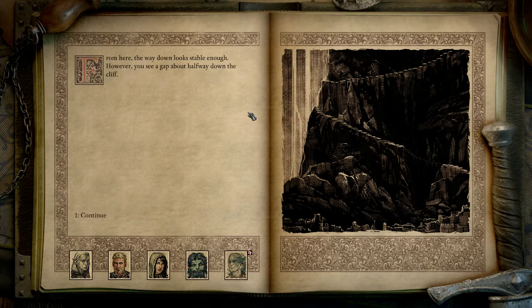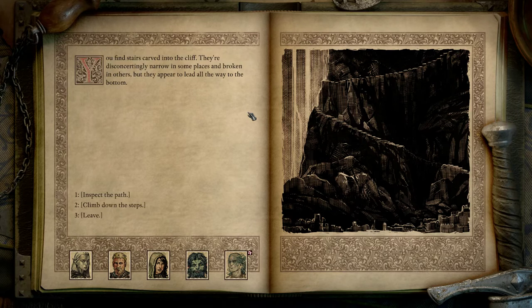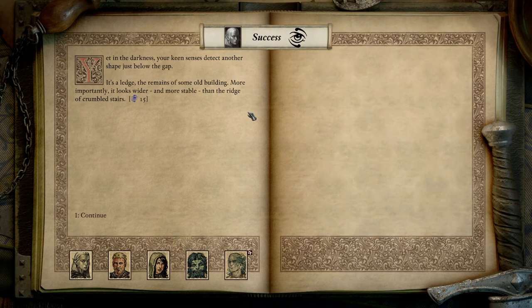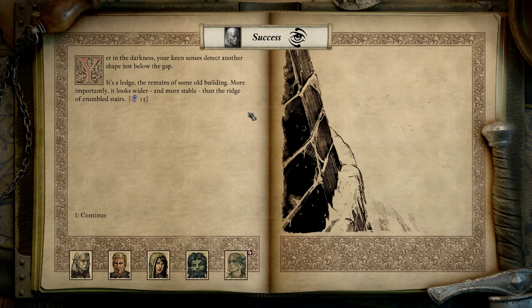Inspect the path. From here the way down looks stable enough, however you see a gap about halfway down the cliff. Climb down the steps? Halfway down you reach a spot where the stairs have crumbled away. Only a narrow ridge remains. Yet in the darkness your keen senses detect another shape just below the gap — it's a ledge.